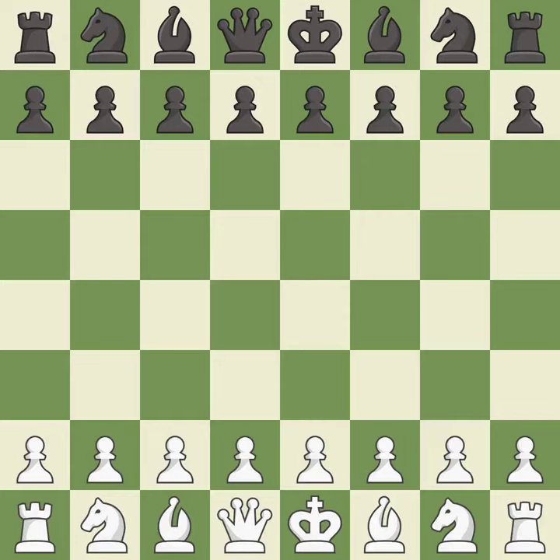11.Nbd2 Bb7 12.Bc2 Re8 13.a4. Sudden — a close game that was lost by a mistake. White really outplayed black in that one. Both players had an amazing opening. White was a cut above black in the middle game.